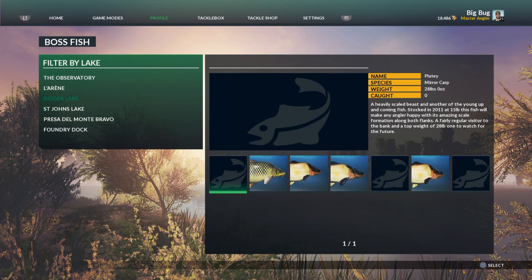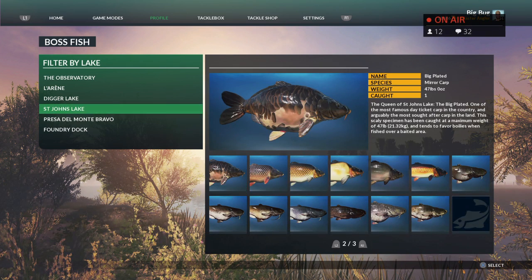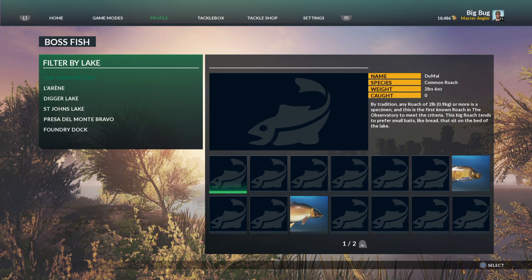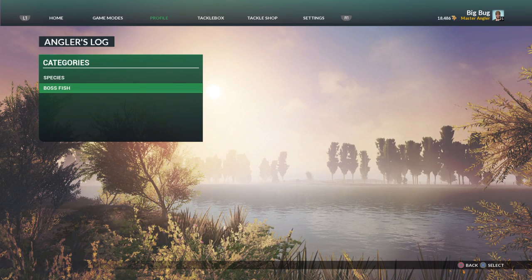So I'm after Platey, the Bruiser, and Baby M — they're the ones I'm after. St John's Lake — I've only got two fish to get, which are both the big cats. President Monte Bravo I'm not going to fish today. The Foundry — I've caught them all. Observatory — I've literally never fished it, I think I've fished it twice and caught two boss fish. Same with La Arena — fished it once, caught a boss fish, was more than happy with that.